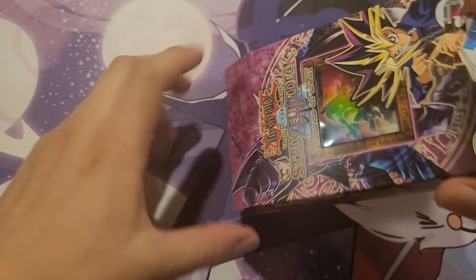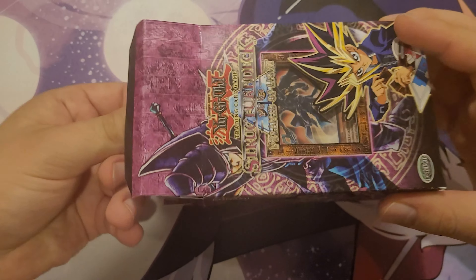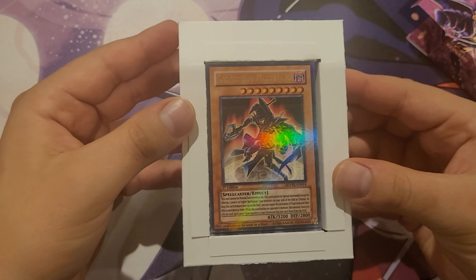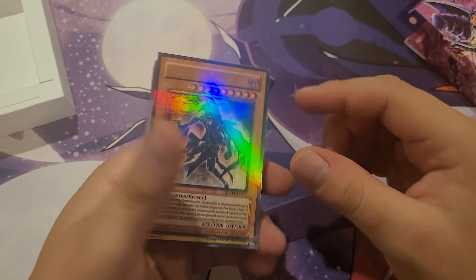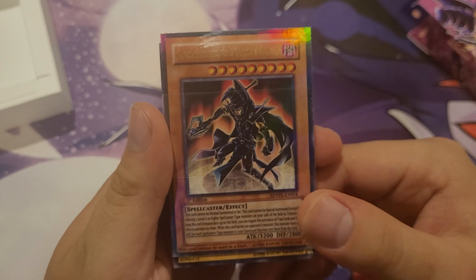Let's carefully open it so I don't break it. I love the look of these boxes — they look identical to actual cards. Look at that. That is a beauty. Pretty hefty deck too. Just like the Mai one I did, there's nothing on the back. Let's take this slipcover off and go over the cards.